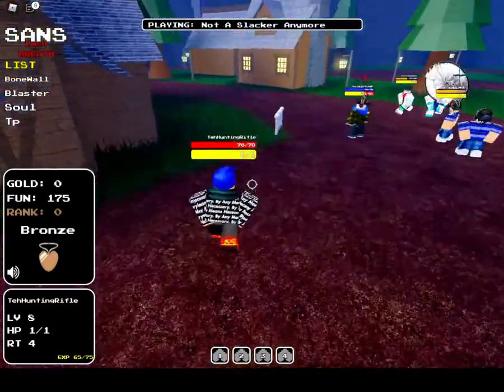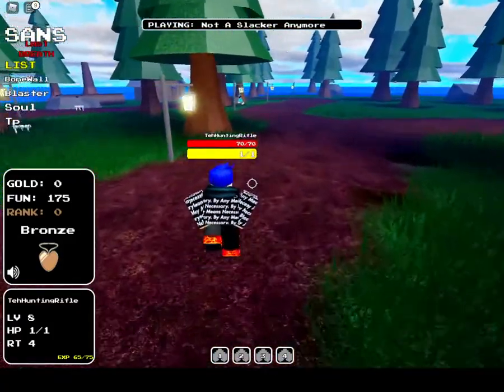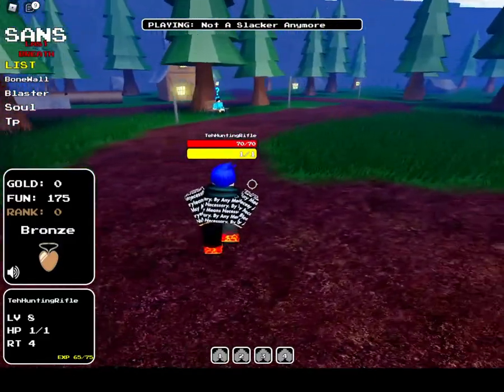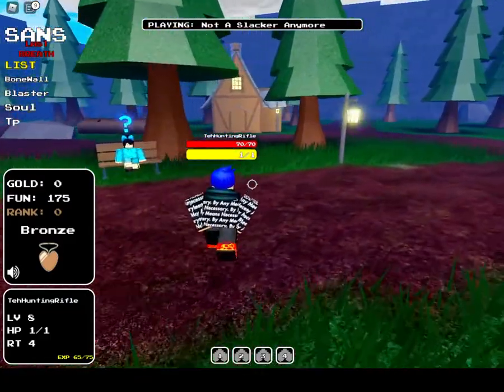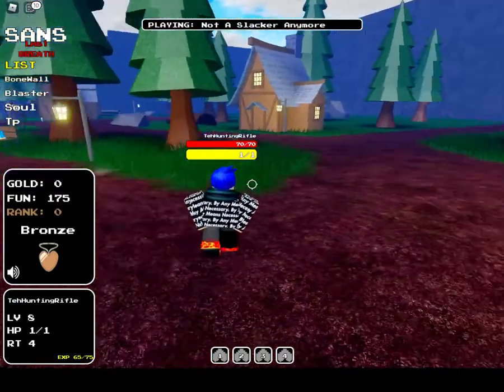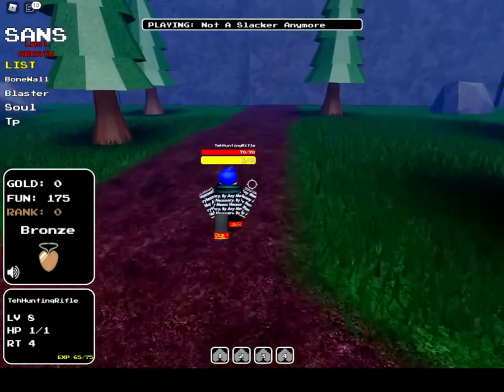And then we're gonna need to go here. You should be at the patient boss. If you're right here, you're gonna need to go here. So there should be a door right there.